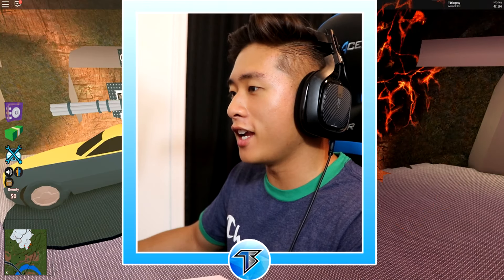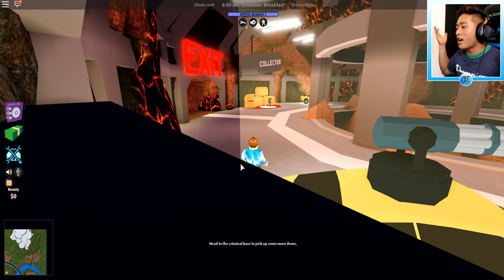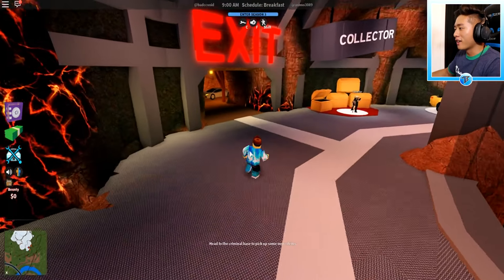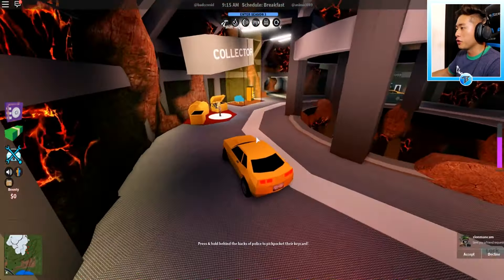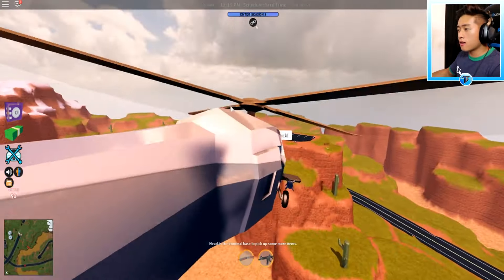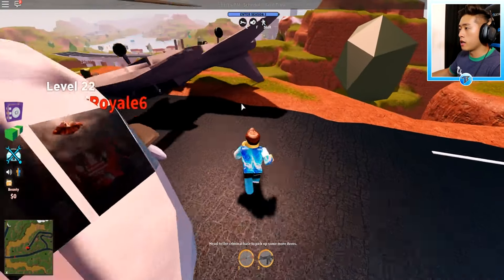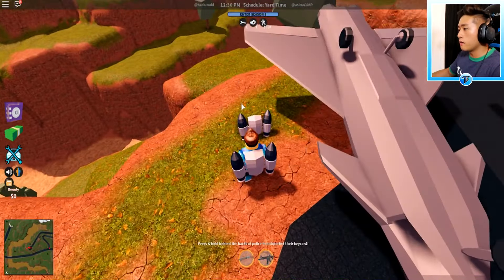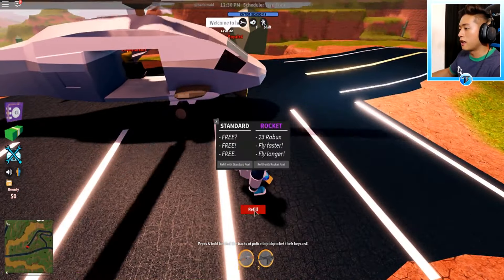Your boy just died — how is that even possible? I was pretty high up in the air and I just died. That was actually pretty funny. We lost the jetpack when we died, so we're going to grab another one. The cool thing is we don't have to keep buying it — we just grab it and we already have it. Your boy needs some more fuel because I don't want to die again.